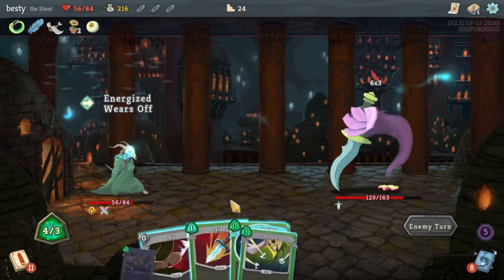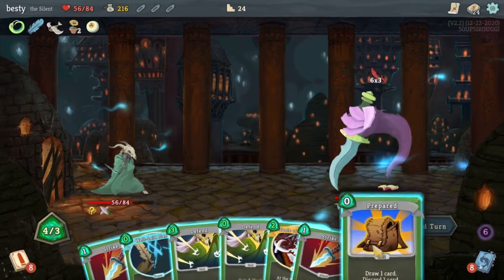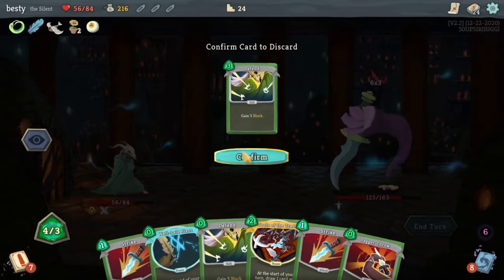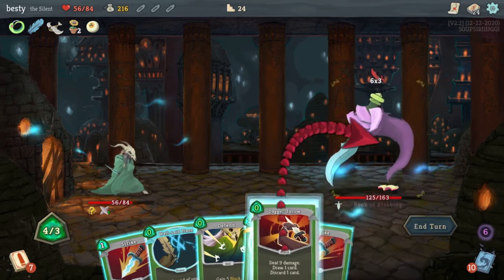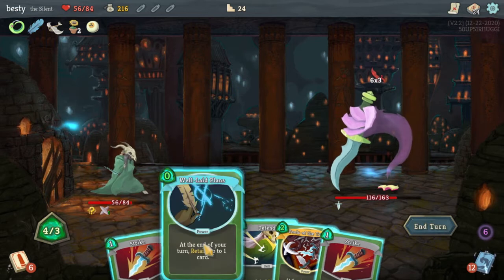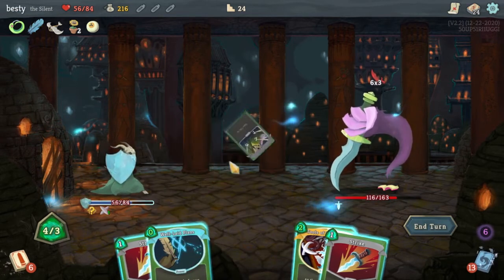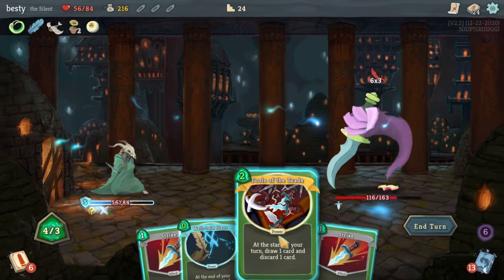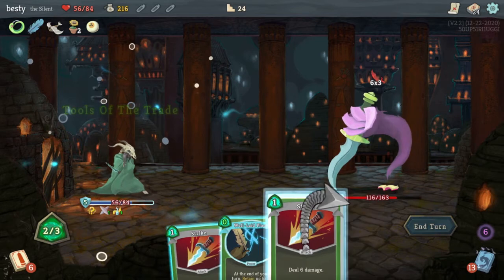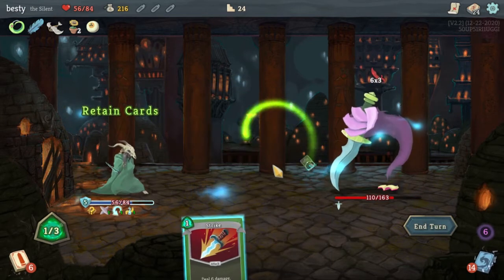I will Defend because we can. It wasn't a bad first turn, not a bad first turn at all. Shiv, Prepared — I think the card filtering works out pretty well with this kind of stuff going on. Three cost Strike, he says. Should I even play that? Zero Defend — I think that's worth playing. We'll Strike there. We're gonna play this because it works with Tools of the Trade. We got a little synergy coming up here.